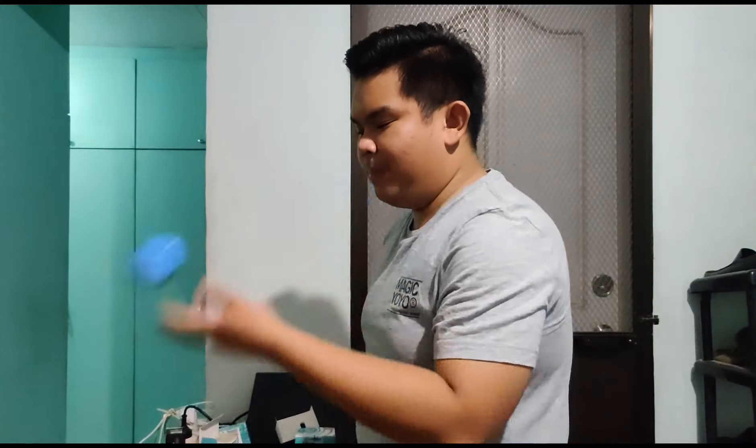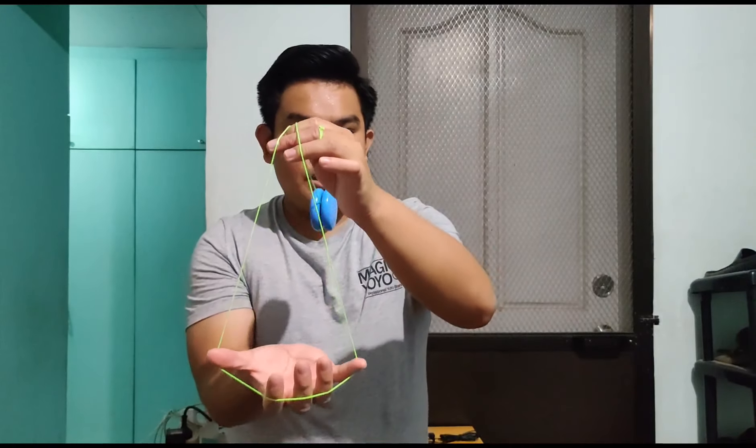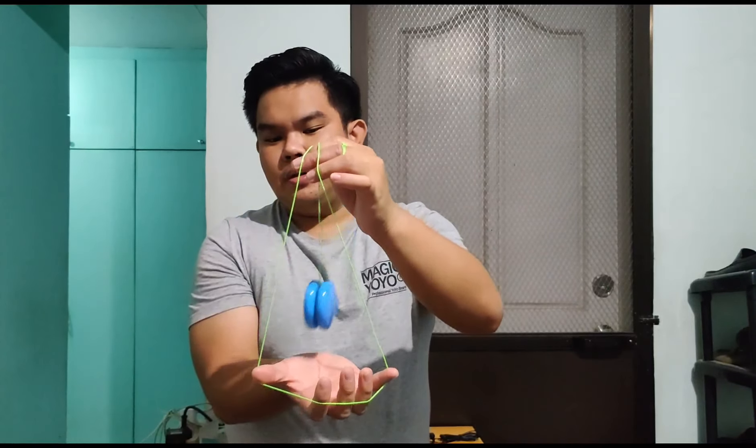Mamaya papakita ako yan dun sa full video ko ng basic level. Tapos, yung forward pass — maraming familiar dun kasi ginagamit yun sa bato ng off-string. Pong down when throwing, pong up when catching. Tapos breakaway — 180 degree na side throw. Rock the baby — gagawa ka ng cradle mount, isiswing mo almost 3 times, then catch.